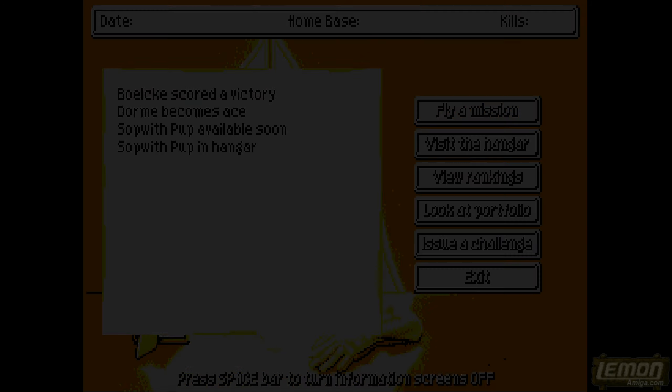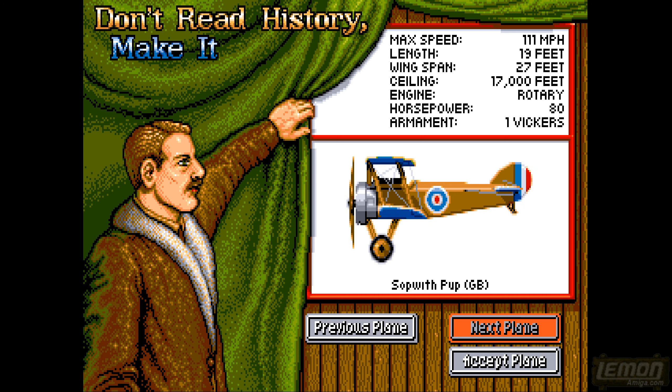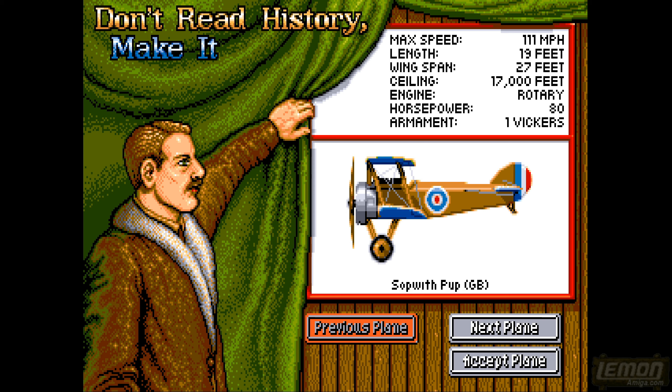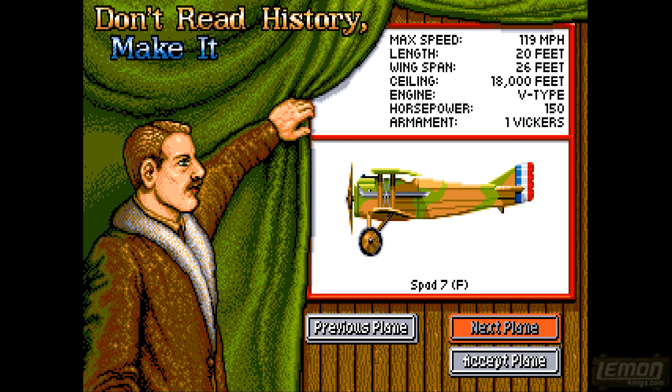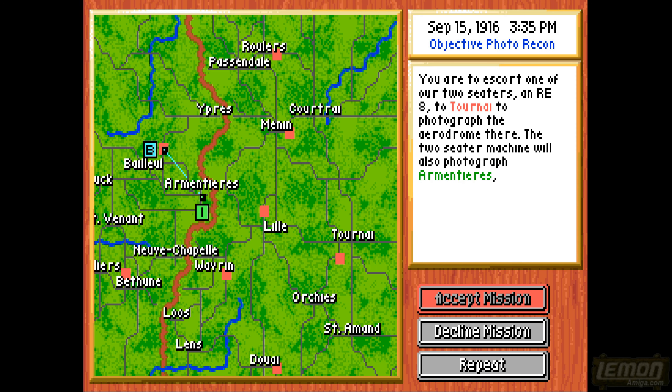We now have the Sopwith Pup - yes, the Sopwith Pup. The mouse/throttle control has gone up a little bit, not as much as the Spad 7. It's another photography mission - we can decline things and move on.